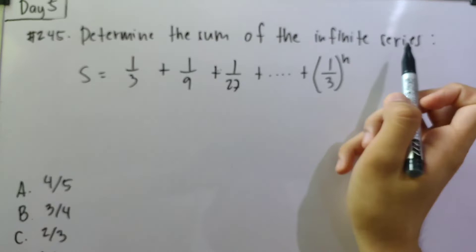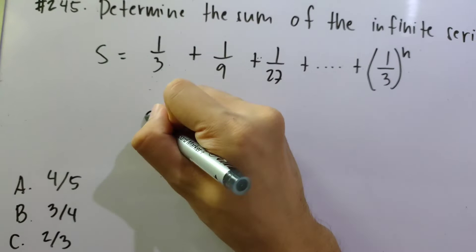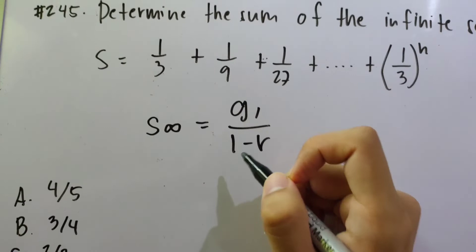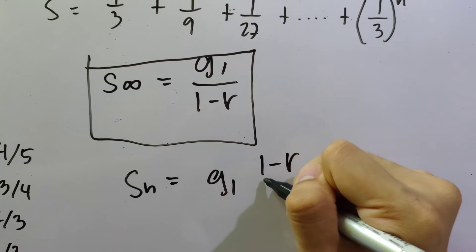Number 245: Determine the sum of the infinite series (1/3 + 1/9 + 1/27 + ...). This is a geometric series where each term is multiplied by 1/3. The formula for the sum of an infinite series is: S∞ = G1 / (1 − R). This formula is derived from the standard geometric sum formula S_N = G1 × (1 − R^N) / (1 − R), applicable when the common ratio is a fraction.